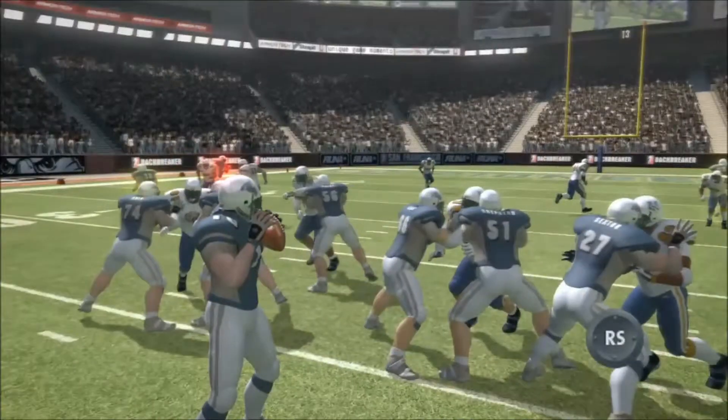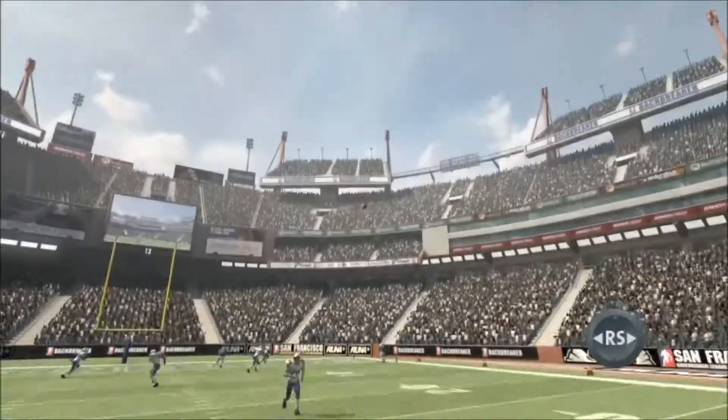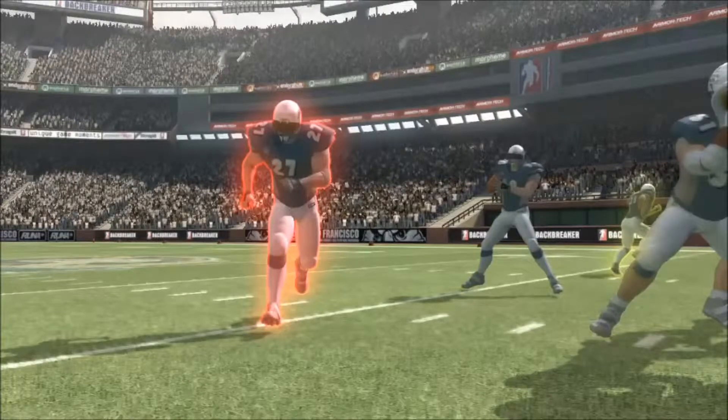To scan the field and switch receivers, simply hold the right stick left or right. The currently targeted receiver is highlighted red. If you prefer, all highlights can be switched off.